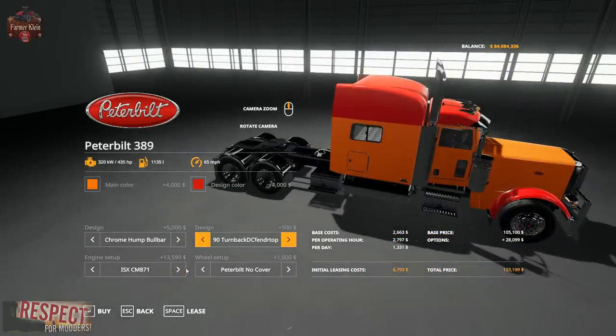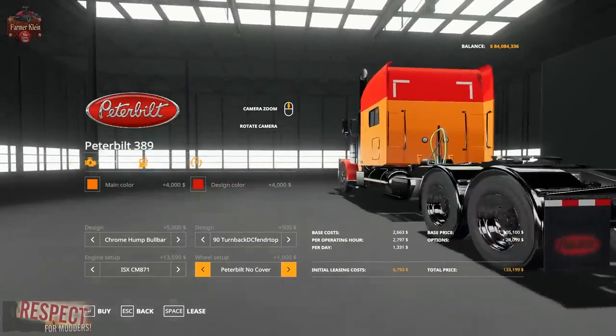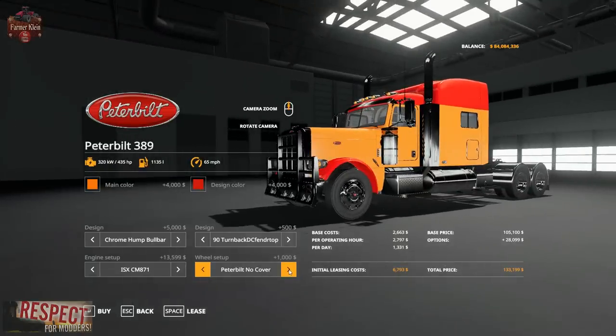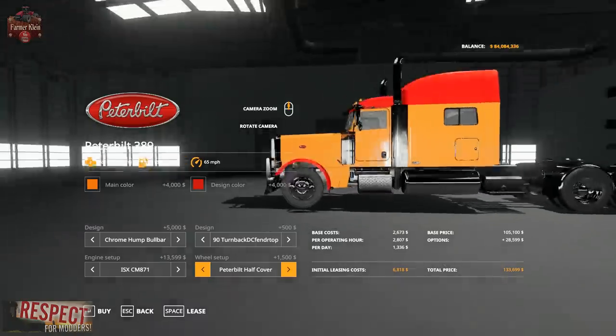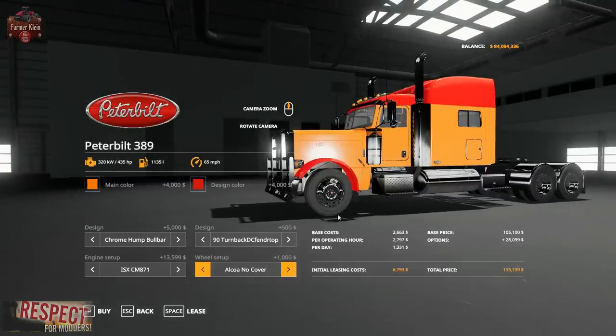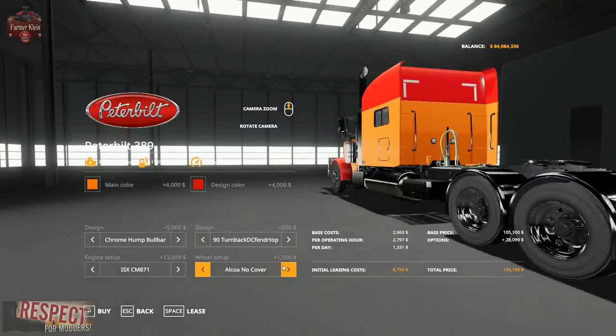For wheels, we've got Peterbilt no cover, half cover, and full cover. Then Alcoa no cover, half cover, and full cover. Then HQ Peterbilt no cover, half cover, and full cover. And HQ Alcoa no cover, half, and full — plus heavy half and heavy full variants.